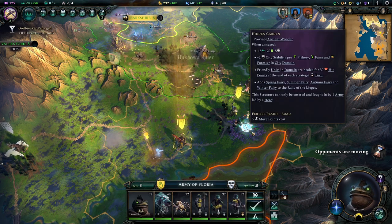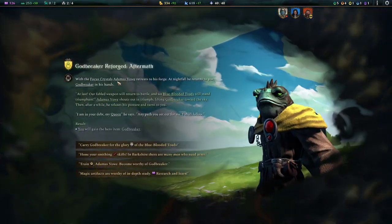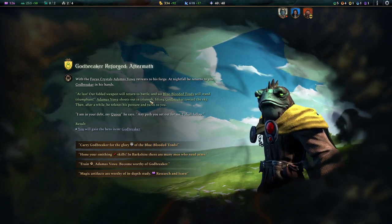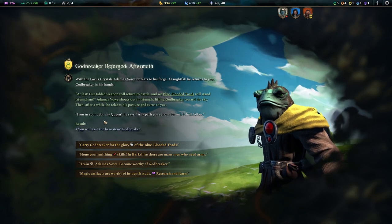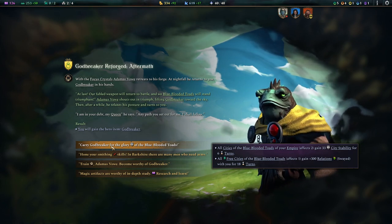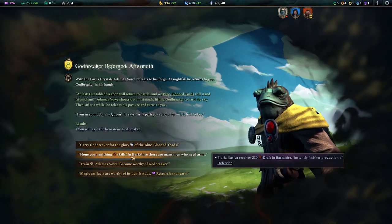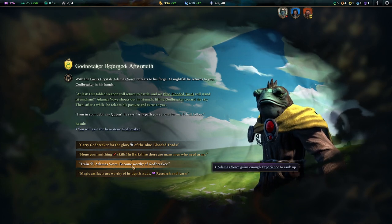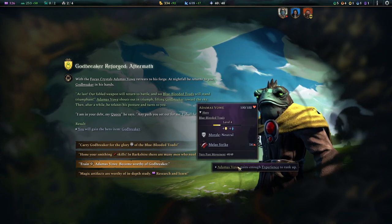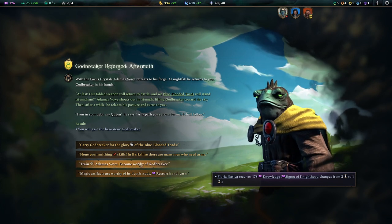And send our hero into the hidden garden. There we go — objective is completed. Very good, focus crystal. Nightfall returns us — at last, our fabled weapon will return to battle. The blue-blooded toads will stand triumphant and you are in our debt. Now we can be like, okay, glory to everyone. And everyone gets swayed — only the blue-blooded toads, which doesn't really matter, they all really love us. We can send our smiths there. We could train him to rank up. Adamas Vau — is that our main ruler? I'm not entirely sure. No, I think that's our hero there. Let's train him up.